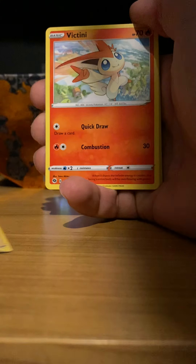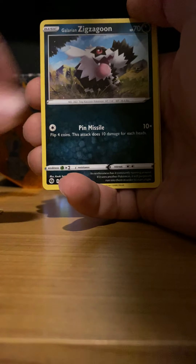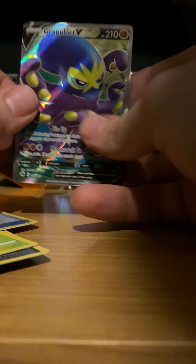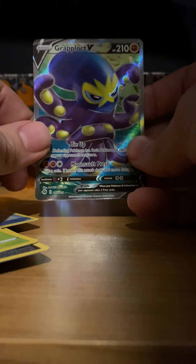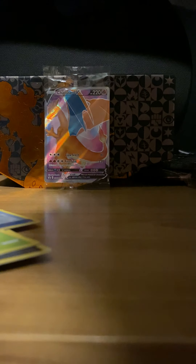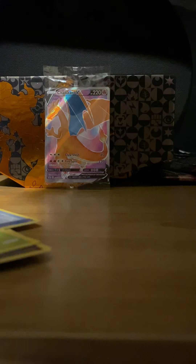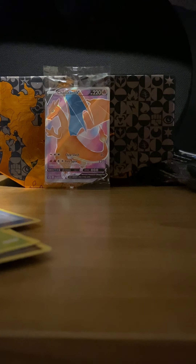Steel Energy, Team Yell Grunt, Victini, Arbok, Swablu, Scraggy, Carvanha, Galarian Zigzagoon, Kakuna, Hyper Potion, and a... Ooh! Pretty cool — Grapploct V Full Art. It's a nice card. I'm going to sleeve that right away in my new Charizard sleeves. There we go. Very nice. First decent card of the day.